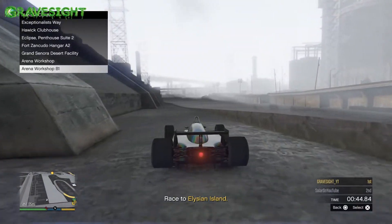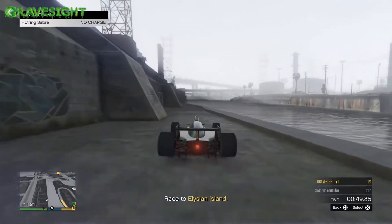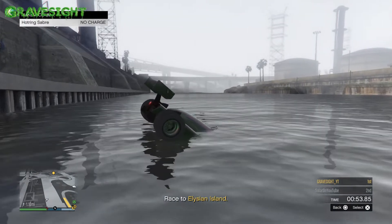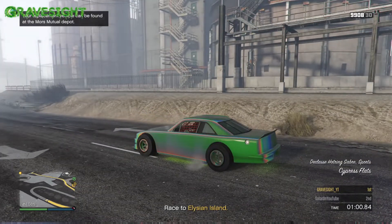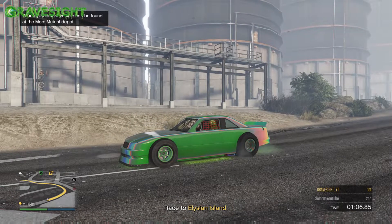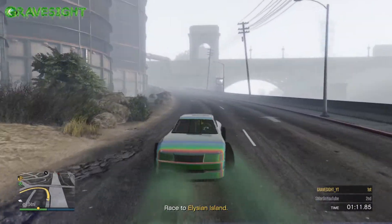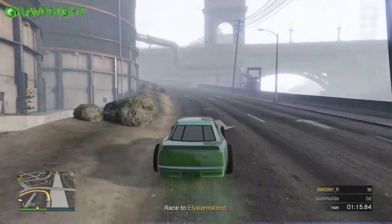I'm going to pop open my phone, call up Mors Mutual, and hover over that Hot Ring Saber, because that's what I want to transfer the F1 to. The F1 takes a minute to drown out, so we go in here, wait for the screen to turn gray, then press A or X. Right when the screen goes gray is when you want to press it — and you can see I was just able to transfer all the modifications from that F1 vehicle over to the Hot Ring Saber.